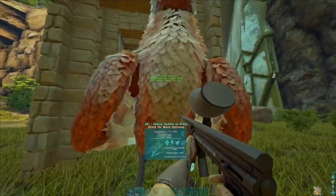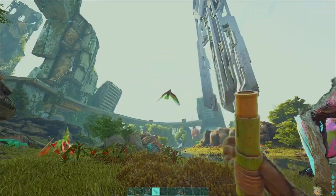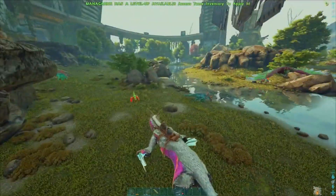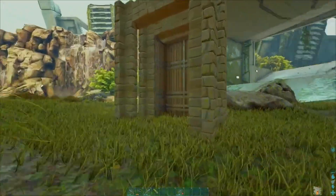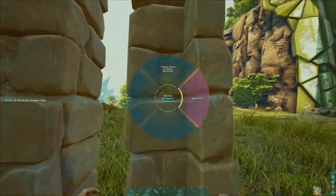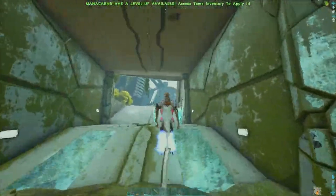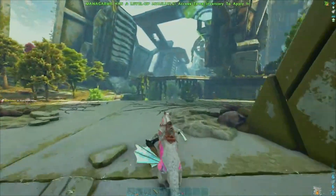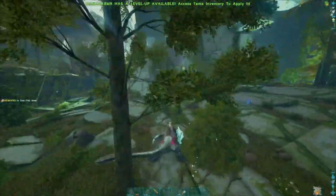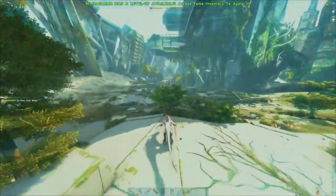I'm not even gonna bother getting a stego line going because I've got one on the other server. When we bring our dinos over here and make a proper base - I'll show you where we're going to put it. I don't need space, I'm gonna do a full tech base. I've not made tech on the other maps on purpose so when we get here we can make tech. We're gonna have a full tech base, it's gonna be nice.